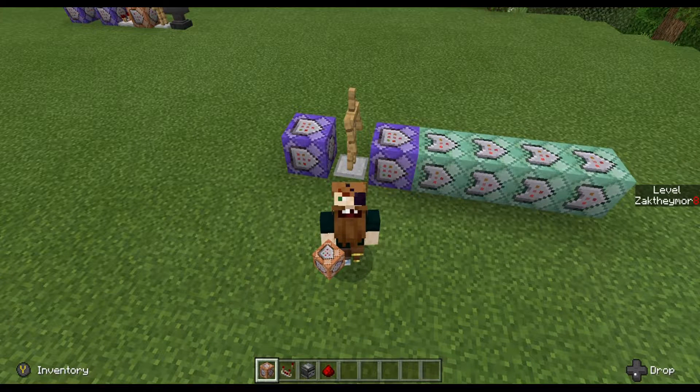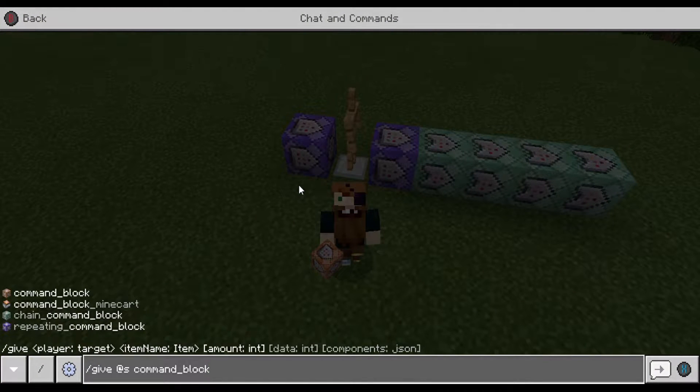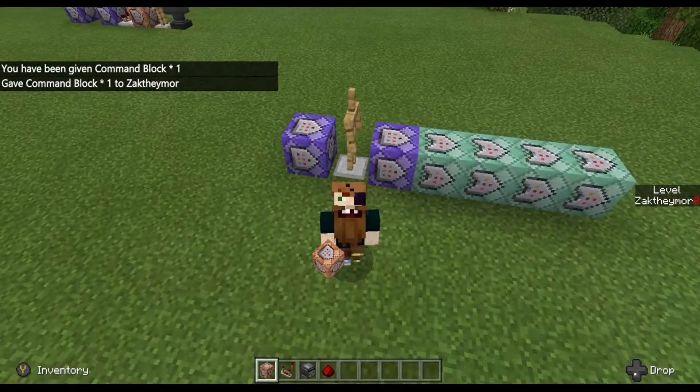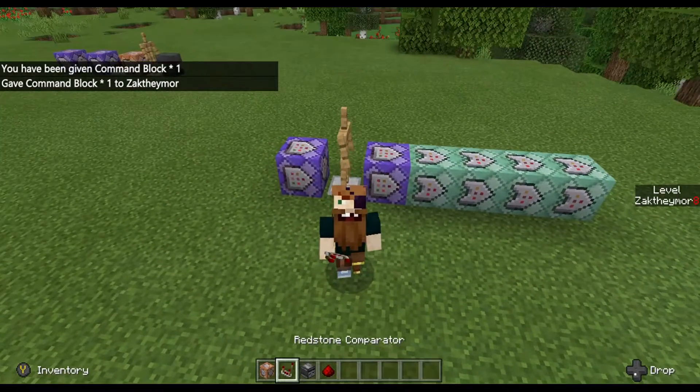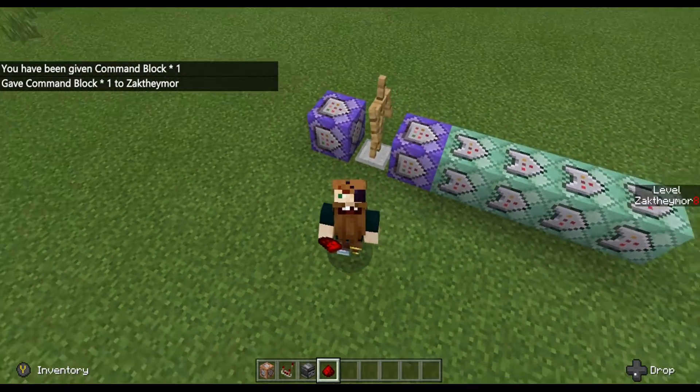First of all, you need to make sure that you give yourself a command block. Here it is: /give @s command_block. Once you put that in, press enter. The next thing you want to give yourself is a comparator, an observer, and a piece of redstone dust. That is it.